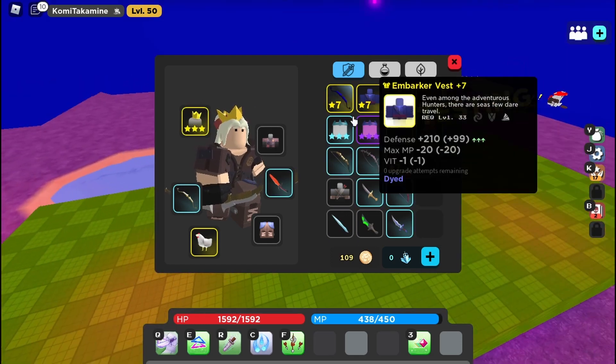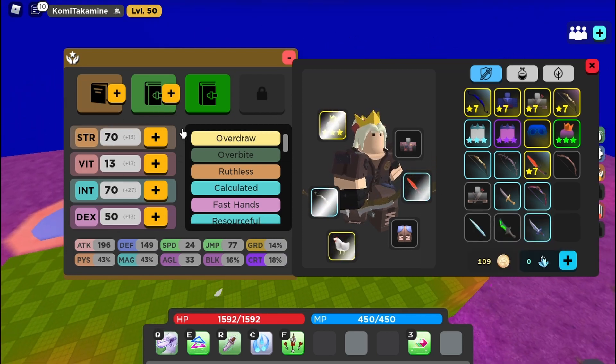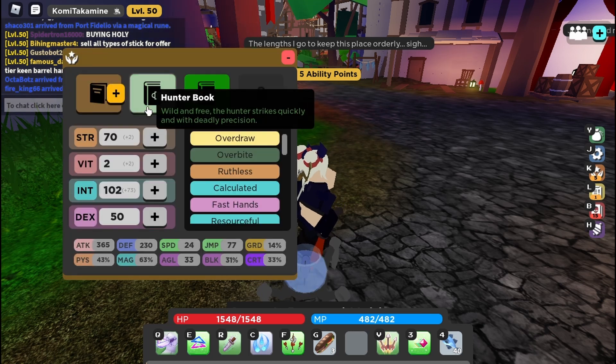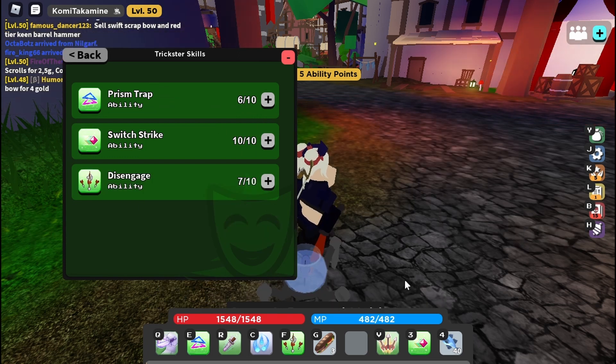So the TL;DR of the build: get the gear and stats shown. For the Adventure Book, get Double Slash and max Magic Missile — the others don't really matter. For the Hunter Book, max Shampoo, get Double Jump, and you can get anything else. For the Trickster Book, max Switch Strike — that is a must. Then you can do six into Trap and seven into Disengage, or alternatively go full 10 out of 10 Trap, 10 out of 10 Switch Strike, and 3 into Disengage.